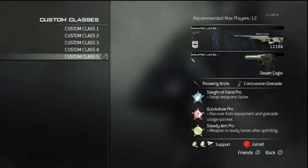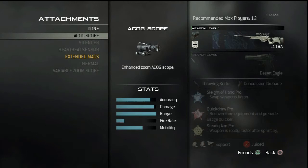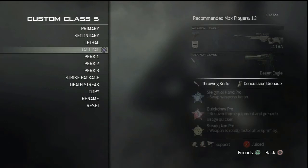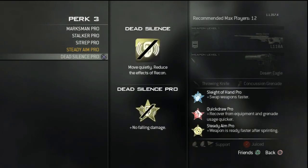I haven't used this in public matches but I have played private matches with it. Run Impact as the proficiency — you don't really need Kick on a sniper. For the attachment run Extended Mags. Secondary is the Deagle, with Throwing Knife and Concussion as equipment. Sleight of Hand so when you miss a shot you can switch to your secondary fast. Quick Draw because you want to zoom in faster with the sniper rifle. You can also run Dead Silence for those snipers who want to challenge you.